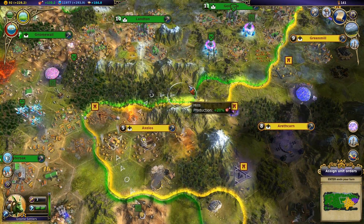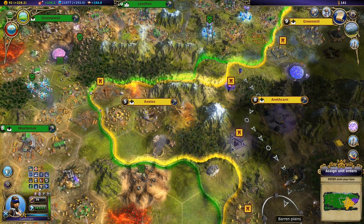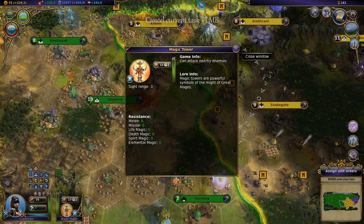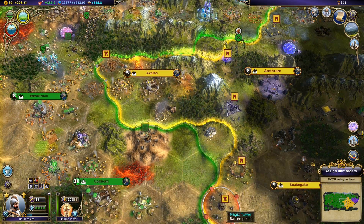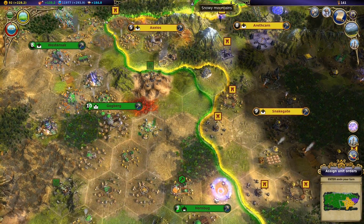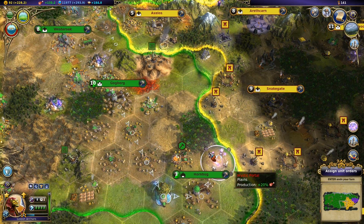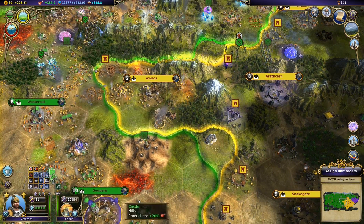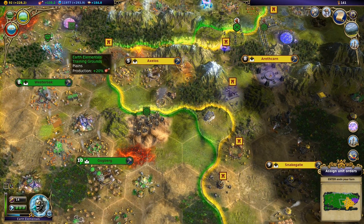I think we might actually start bringing around some of our units over here since I'm so close to winning. We'll send my cutthroats down here to help out whatever they can. The halberdiers can come down too. We're going to send everyone, more or less, to win this game at this point. There's no reason for me not to throw everything to win the game.